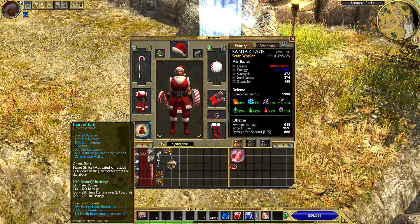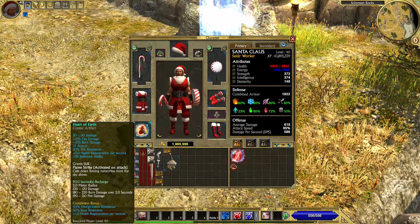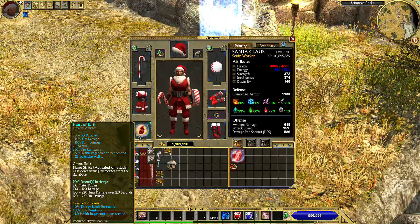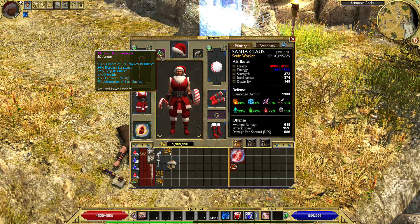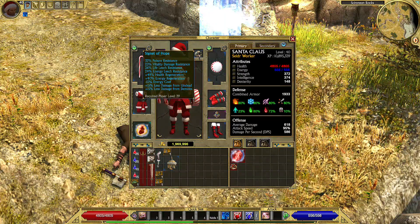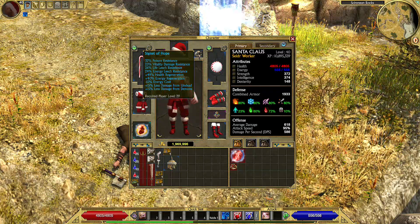That was the skill Flamestrike! When we were talking about this artifact, this enemy came here just to show the case of how the Flamestrike skill works. These things happen only with a Santa Claus build. Very nice artifact for this build. Here we have the Mark of the Overlord — I decided to go with this one for now to get defensive ability and also 50 armor, which is very nice.